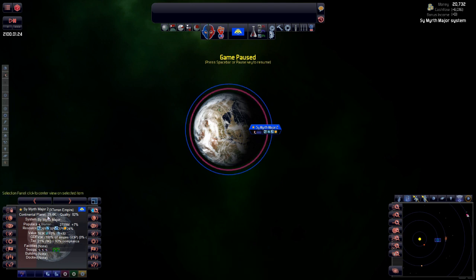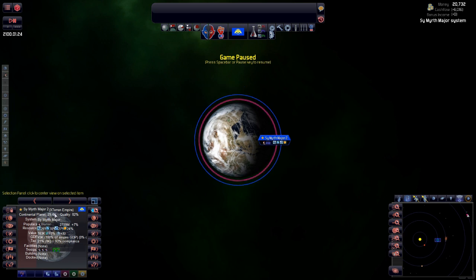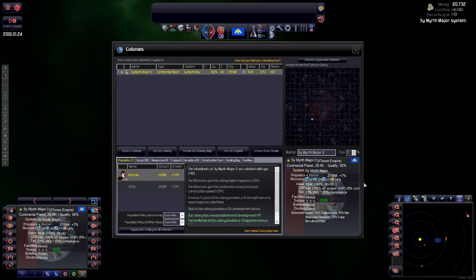This is our starting world — Cymerth Major 2. Let's rename it — we'll call it X Terra Prime. The tax rate is massive at 21 percent, so let's reduce that down. Let's try 10 percent.